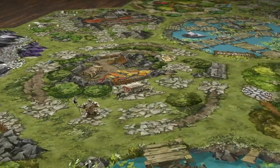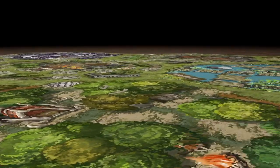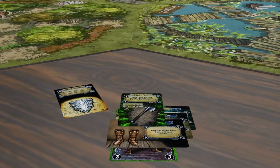There are 7 character standees to choose from, which can be upgraded to the awesome miniatures. Each character will collect, steal, and buy items from all around the land, which can be placed on your very own card tray.